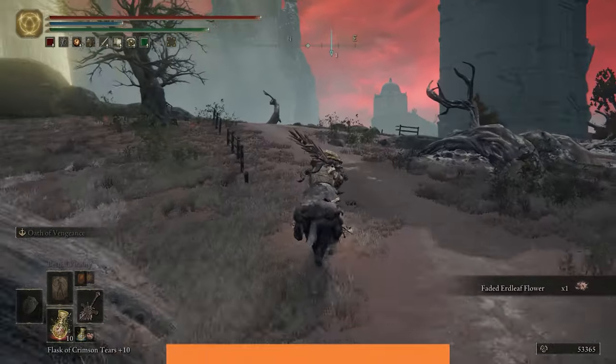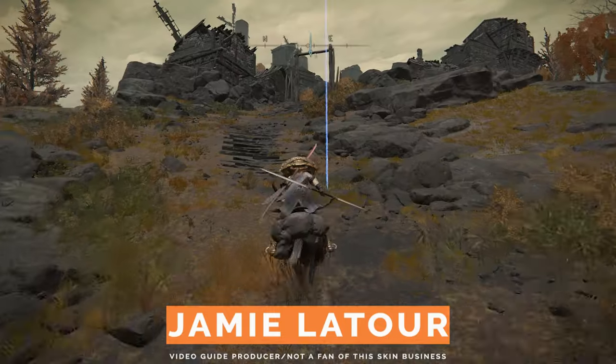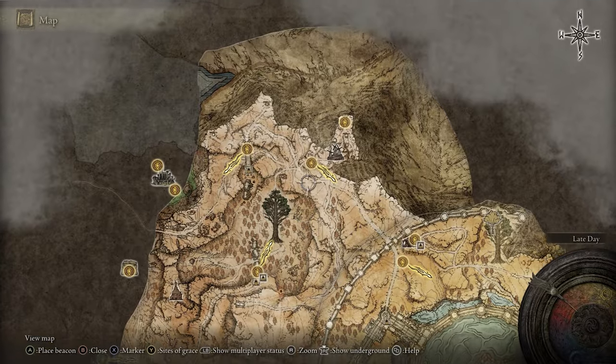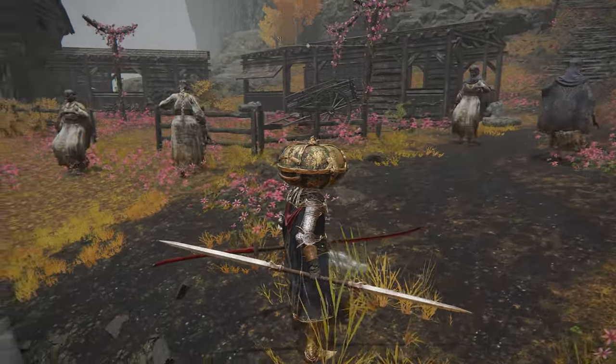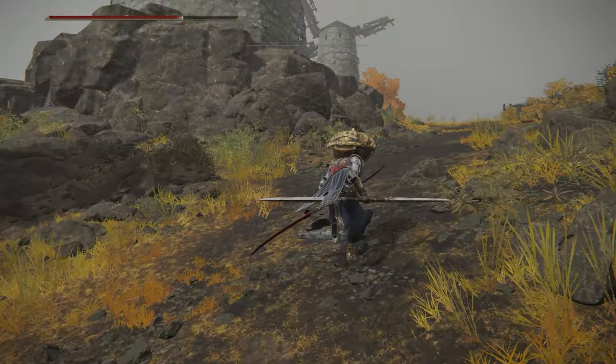There are two significant locations where you can fight the Godskin Apostle. The first and easiest spot to find him is at Damanula, the Windmill Village in the northern part of the Altus Plateau — that's the place where all the ladies are just dancing around like it's Elden Ring's version of Midsummer. At the top of the hill, you'll find the Godskin Apostle just hanging out.